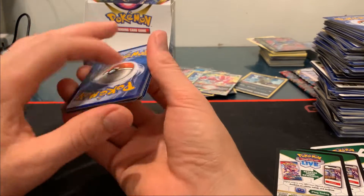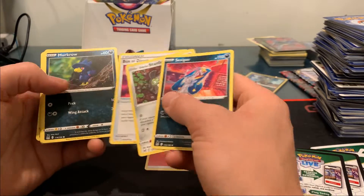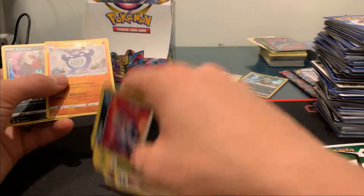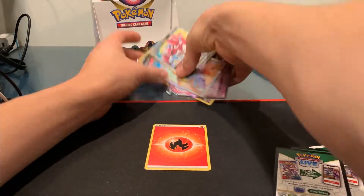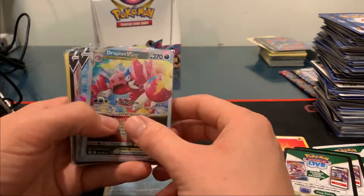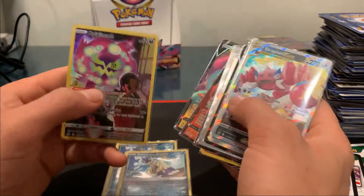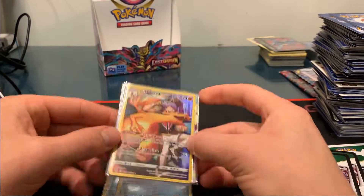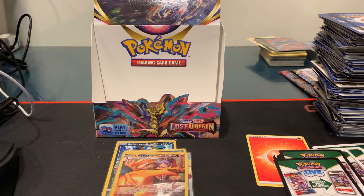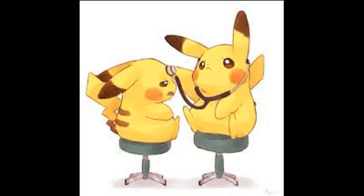All right, here we go — last pack. Poliwrath, very cool. And a holographic Dark Rai — not a bad one to end on. All right, that's it folks, that's the box. We got the two Drapion Vs, the Drapion V-Star, a couple Radiant Sneaslers, the Rainbow Rare Colress's Experiment, the Spirit Bomb Trainer Gallery, and that Leon's Charizard — that was definitely the pull. Always happy to get a Charizard. Stay tuned for more videos — see you later!